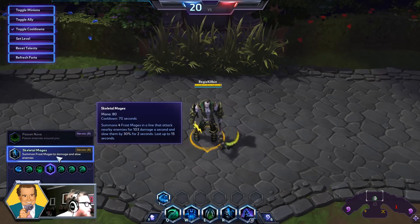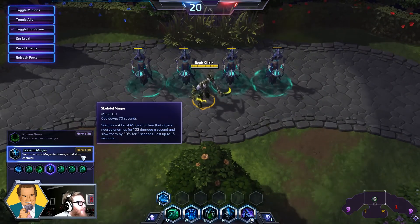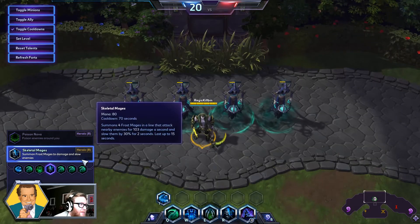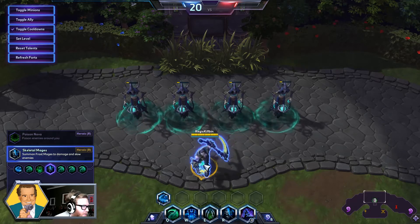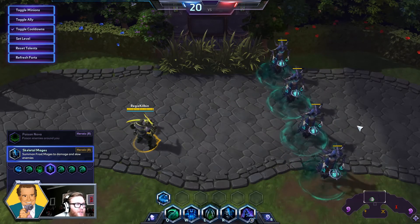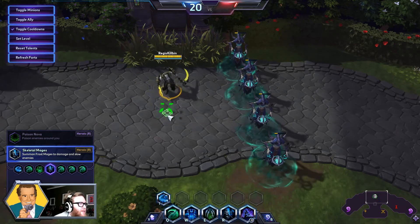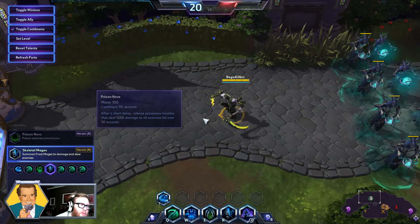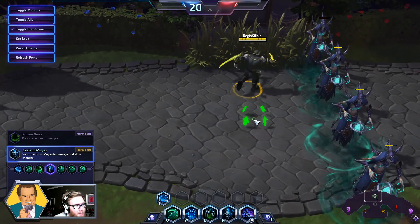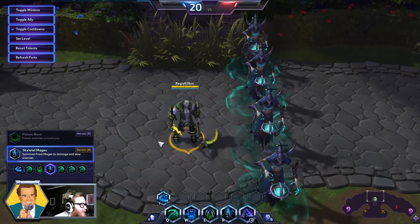Moving on to level 10, Skeletal Mages is the choice. It summons four Frost Mages in a line that attack nearby enemies for 103 damage and slow them by 30% for two seconds. This is yet another movement speed slow that is very good, and they also do a surprising amount of damage and last for 15 seconds. You can push them onto an enemy's back line and then they kind of have to choose: do they run through the Mages and take damage, or stay in range of you and your allies? It gives you control over the battlefield, can help you escape, and really gives you control and influence over the enemy team's positioning.